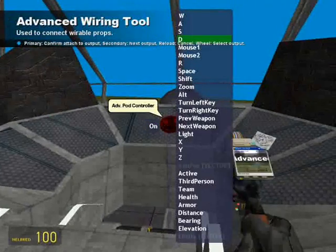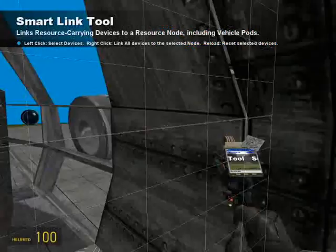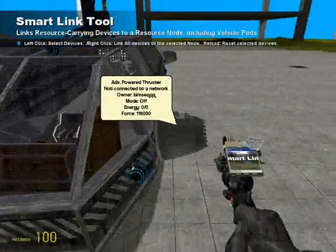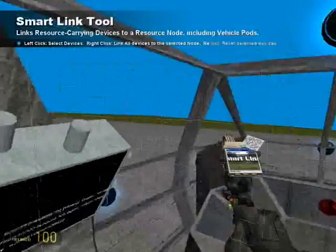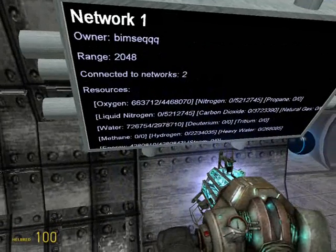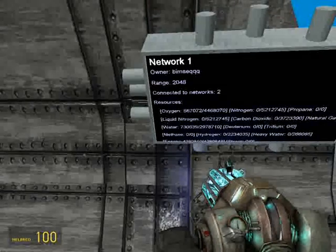And simply the last thing we are going to do is to smart link all the thrusters to our node. And just wire it up.